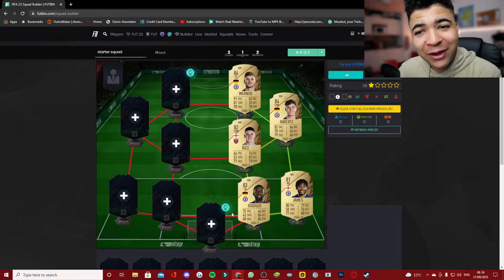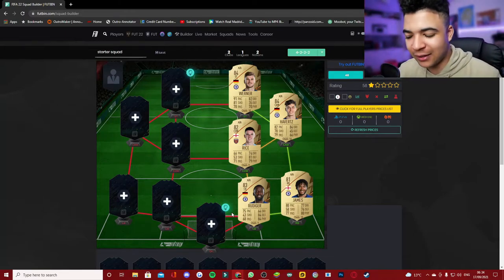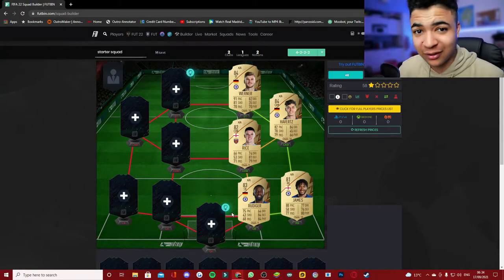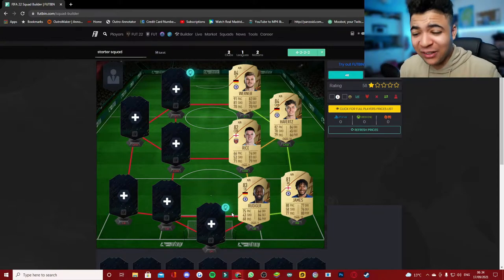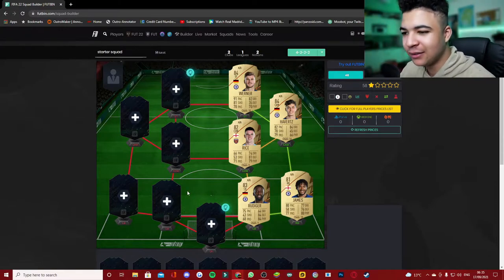This is looking heavily Chelsea right now. For center back, it has to be Antonio Rüdiger — because of that Stuttgart connection. He came from the Stuttgart Academy and he's played so well for Chelsea over the last couple of months. Plus 84 defending, 84 physicality, with 75 pace — with a shadow on it, that's going to be nuts.